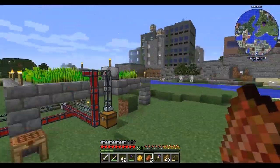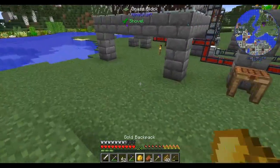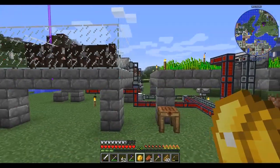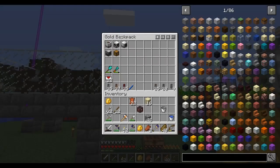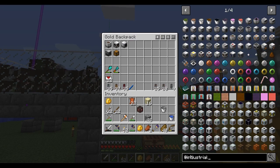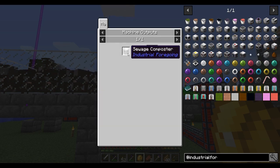I am of course getting way ahead of myself — I don't even have good tools yet, which is what I plan on doing this episode. But first I want to show you some things I've been thinking about. I've got here an animal sewage machine, a sewage composter, and a plant fertilizer. With these three machines I believe I can at least make the wheat grow faster. The plant fertilizer does what it says — it fertilizes plants and makes them grow faster, working with bone meal or an item called fertilizer.